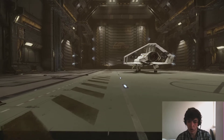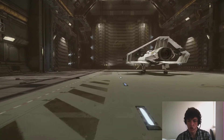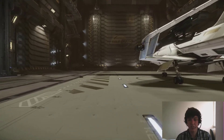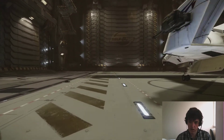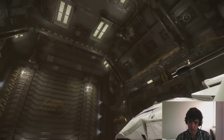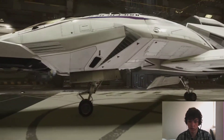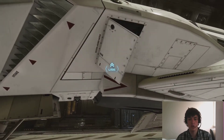Designed by Origin Jumpworks, I believe. It's a luxury vessel, sort of like a sports car for the space age. It's the second cheapest ship — well, I'm glad you can count the upgrades for the Aurora, which is the first cheapest.